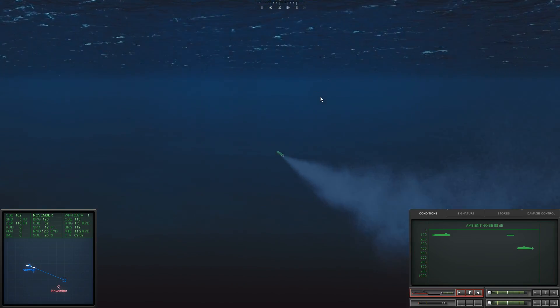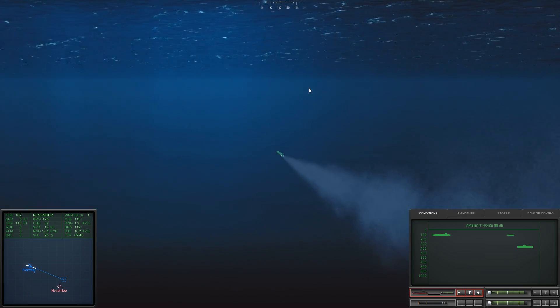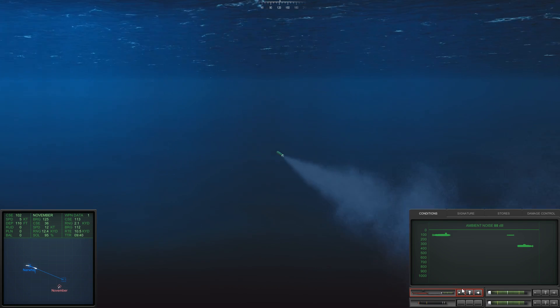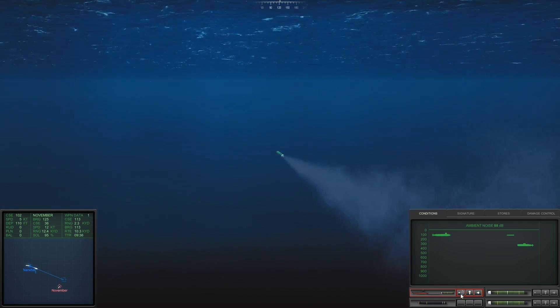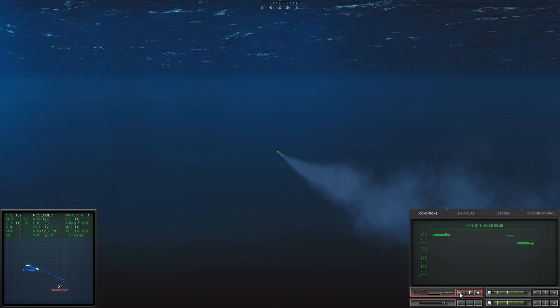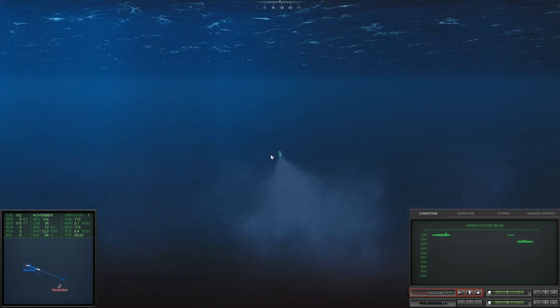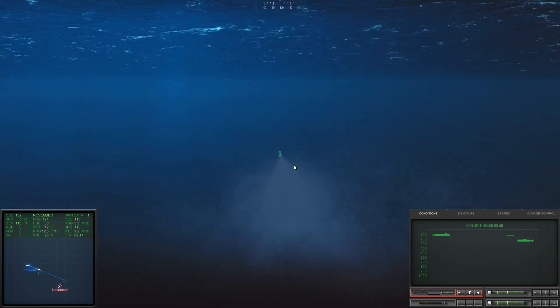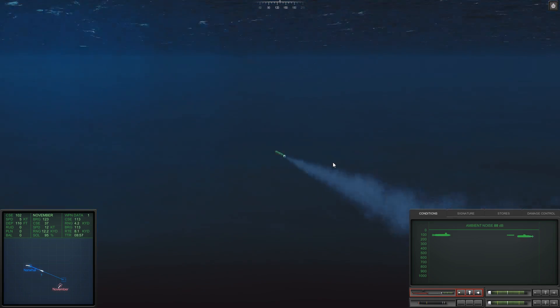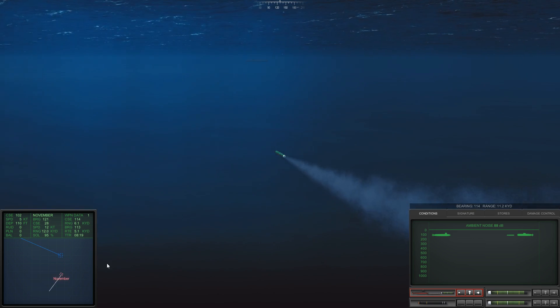It'll still take a while — oh, there it is. So if we put it to active searching, the sub will have a much better idea that there is a torpedo coming. If we put it on active sonar, once the torpedo activates it will do a search pattern and it can more easily find the submarine, but the submarine will also know what is coming for it. So I guess being sneaky might be better. The best is actually to have it activate a little before, so it starts searching — instead of having it pass by and then suddenly activate.